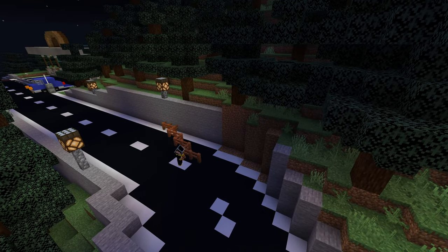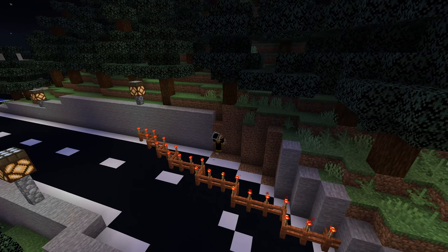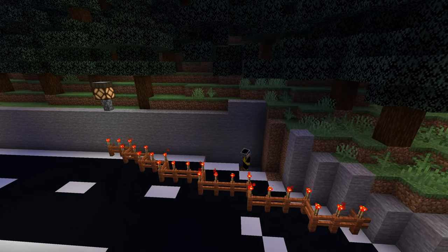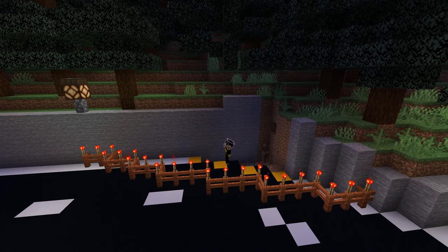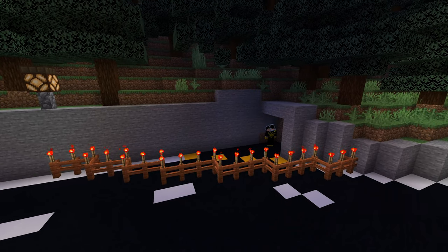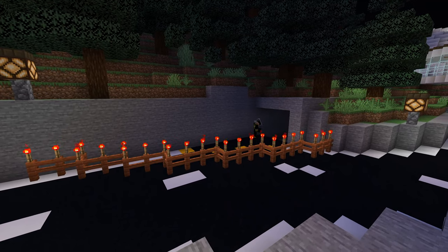So here we are at the visitor center and I am building an underground car park. This car park is a little complex since firstly the car park is built on the side of the mountain. So we can't go too far out and we can't put a car park on the surface either, because it would look bad and destroy the forest too.